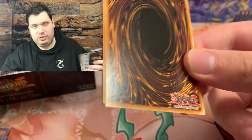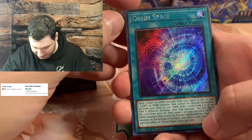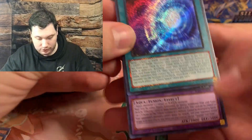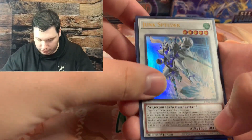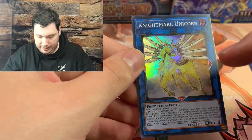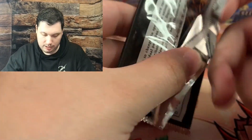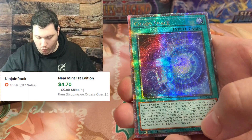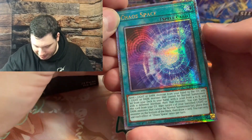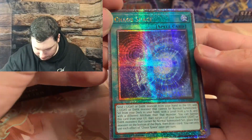Worst case scenario, you end up with the Secret Rare, which isn't all that bad. Dimension Shifter. We have Chaos Space - another Platinum Secret Rare. Two for two. An Egyptian God Slime, Junk Speeder, and a Nightmare Unicorn. Continuing on, we have Change of Heart, and... oh! Look at that Chaos Space - Quarter Century Secret Rare. Yeah, that's beautiful.